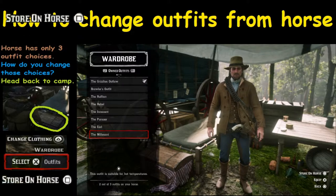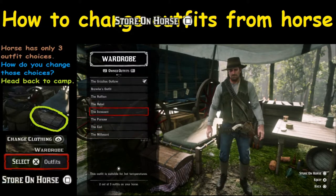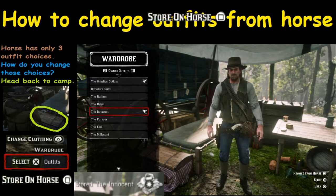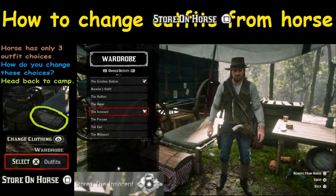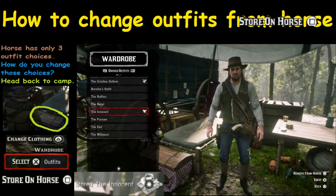Now you can only choose three outfits to store. So anything you choose, you'll have to replace something else. But that option is there to store it on your horse. It's up to you what you want to wear and what you'd like to have an option to change to.